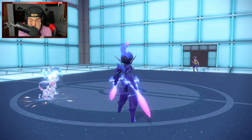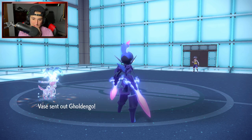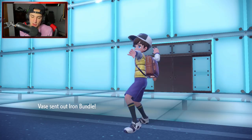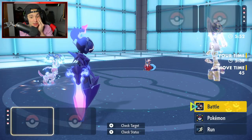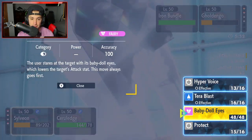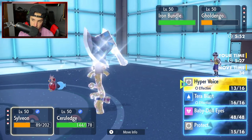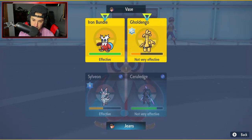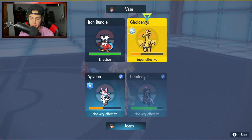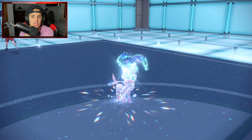Really want to swap Cerulege back in. Goldenglow comes out — if we land Bitter Blade we pick up the KO. Bundle comes out and is really slow under Trick Room. Thinking about how many turns of Trick Room remain — two turns. Going to Hyper Voice and Bitter Blade. We have Speed right now — we have Speed all day. The Trick Room actually screwed them over since our Pokemon ended up being slower than theirs.